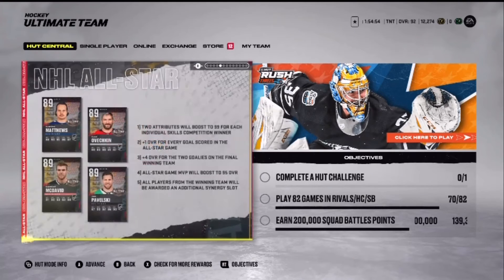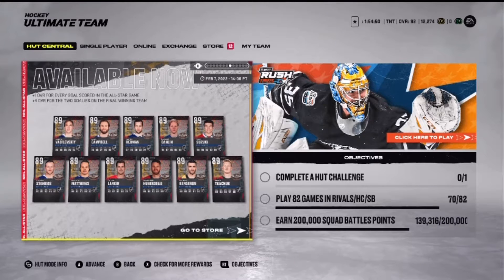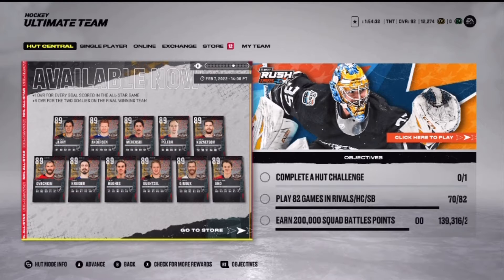We have not pulled any yet. So we're looking for any of these all-star cards — any of them honestly would be good. The ones I'm mainly looking for are Makar, Kaprizov, Vasilevsky, Stamkos, Hedman, Ovechkin, McDavid, Draisaitl — really just anyone. Meyer also would be very good for my team.